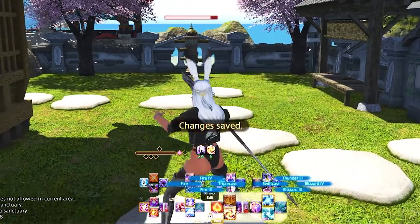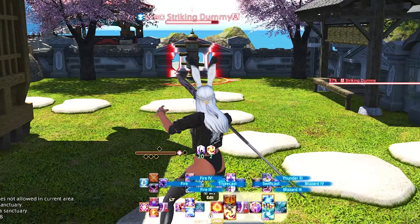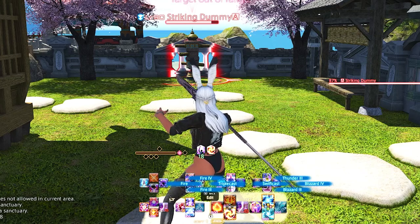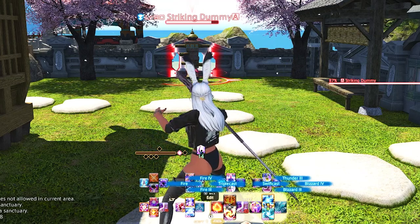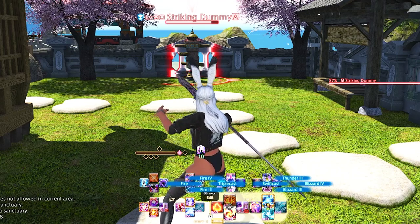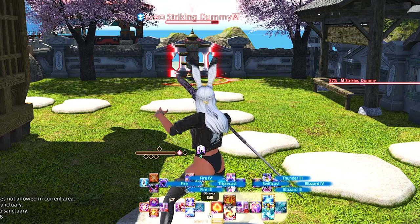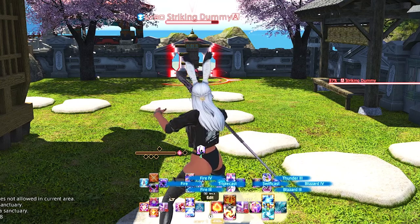Right Trigger 1 D-pad is our fire phase: Fire 3, Triple Cast, Fire 4, and Fire 1 — also known as Paradox at later levels. This is basically our fire part of the entire rotation and I keep it all right here on the D-pad. It's not really an issue because we don't move a lot as a Black Mage, and if you have to, Triple Cast gives us a lot more mobility than previously.